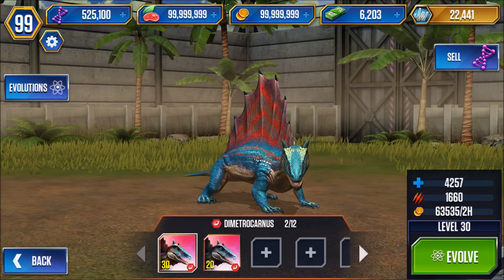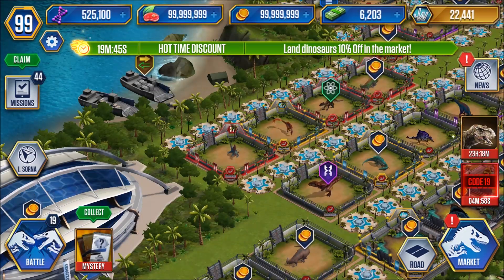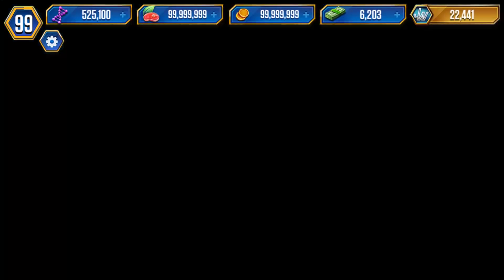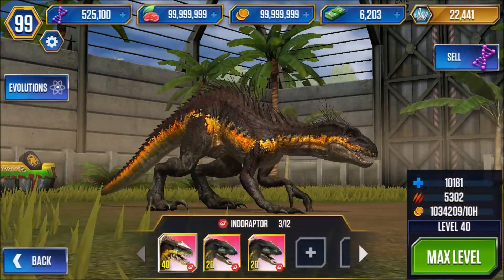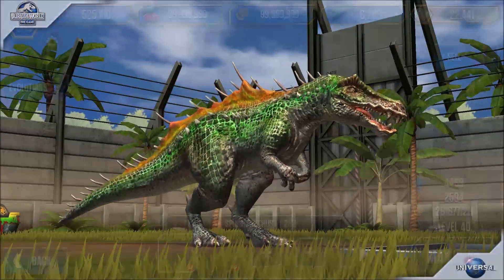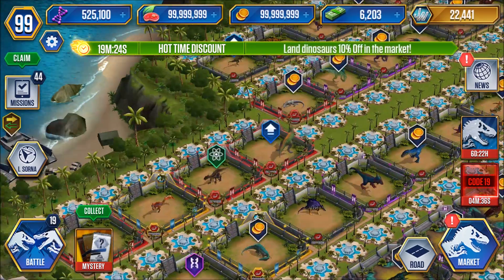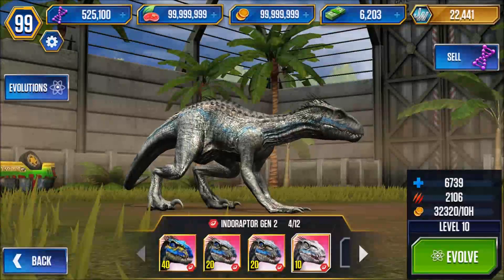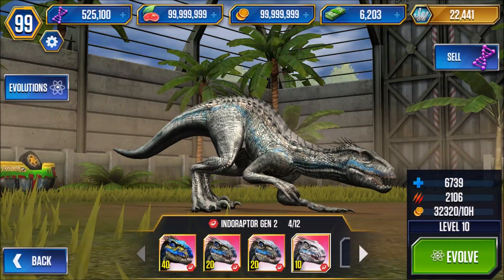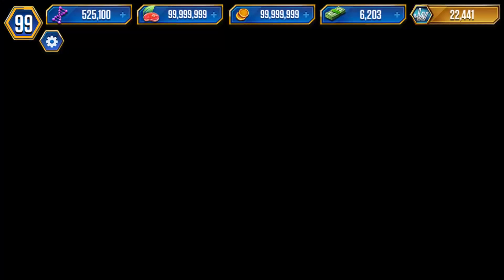I'm going to do a quick run-through of the dinos on my park, and next episode I'll be fighting battles, so stay tuned. First of all, we have a level 30 and a level 20 Dimetricarnis, two level 40 Tanicolagriuses, and a level 40 and two level 20 Indoraptors. I don't make more level 40s because you don't really need them in the game, so I just have one.